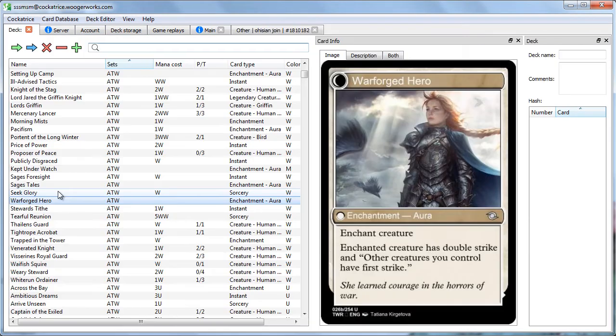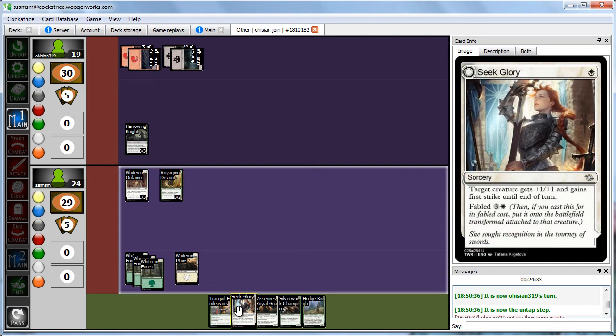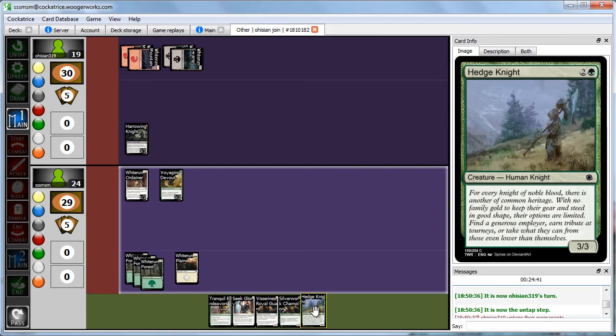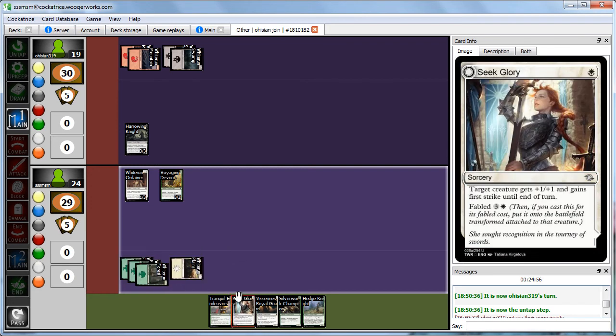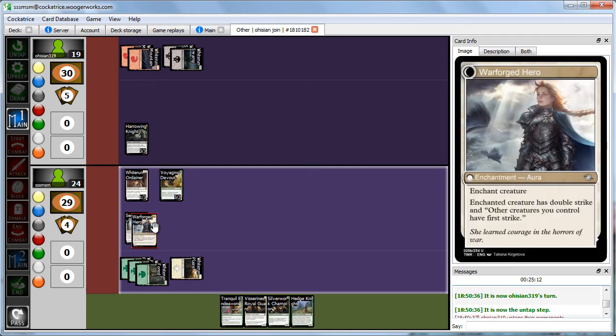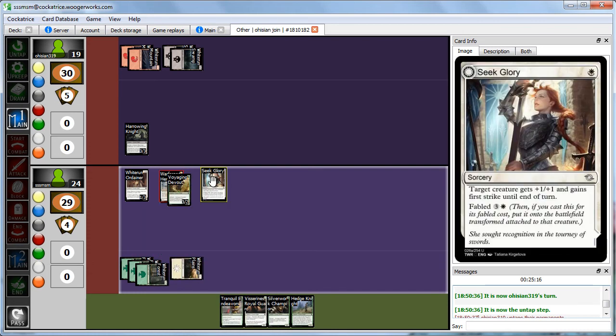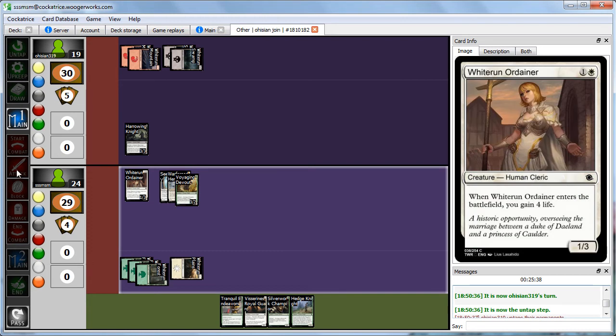We see that the other side of Seek Glory is Warforged Hero — enchanted creature has Double Strike and other creatures you control have First Strike. If we cast it for the full Fabled, it gets plus 1, plus 1 until end of turn, plus First Strike for others. We go all out and cast Seek Glory targeting our Voyaging Devout, giving it plus 1, plus 1 and First Strike. Seek Glory transforms into Warforged Hero, attaching to the Devout and giving it Double Strike — making it a 4/3 with Double Strike.